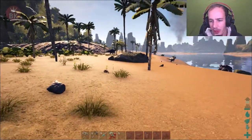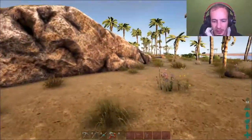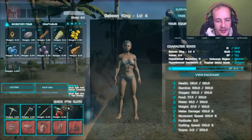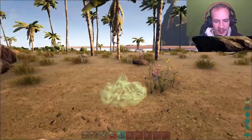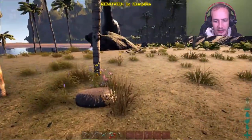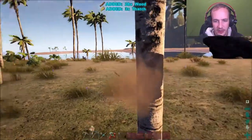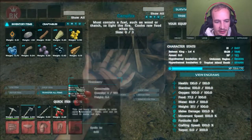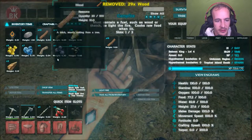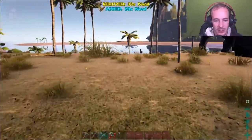Big heavy hello, peeps, and welcome back to Ark Survival Evolved center map. I was still in the process of building some stuff and we got ourselves a campfire right here. We're gonna place it down somewhere here and go ahead and chop a little bit of wood to add into the fire so we can cook some meat. Oh, we don't have any meat — well, poop. Okay, that's fine, let's go hunting.